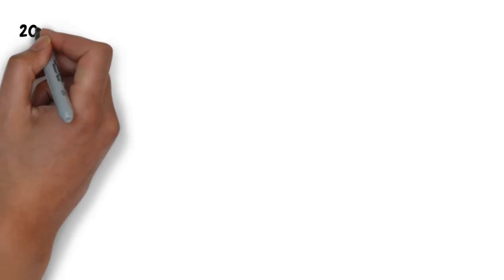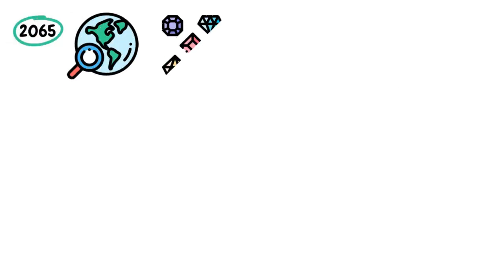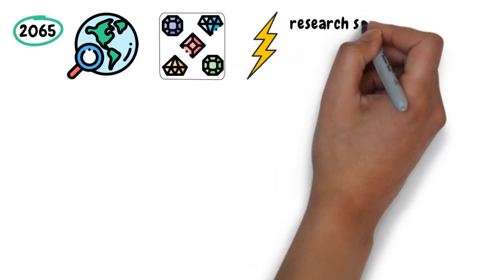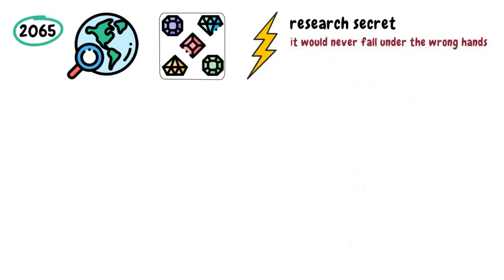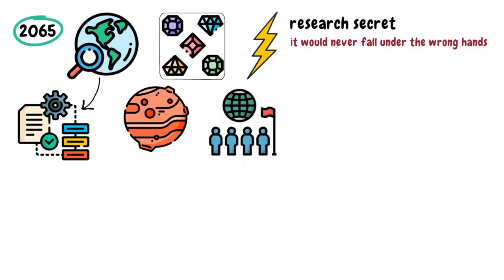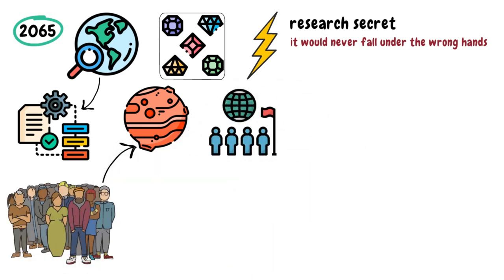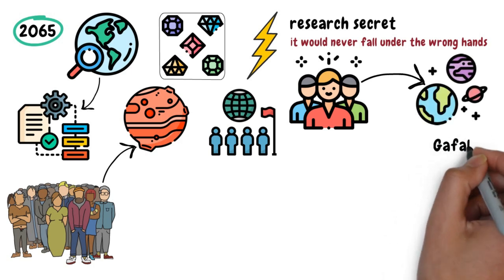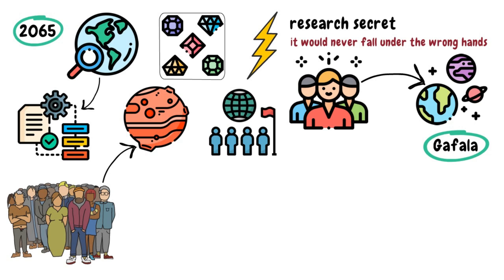In the year 2065, a research facility on Earth found a rare gem that had never been seen before. After many experiments, they found that the gem holds a tremendous amount of energy that can change the course of the future. The research facility kept the research secret so it would never fall into the wrong hands, believing it could be a game-changer for the colonization process happening on Mars. By this time, Earth was partially inhabitable. People who could afford to trip to Mars left, and many were left behind. The research facility built a base on Mars, and after sending many excavation teams to different planets, they found a source on a planet they called Gefala — and that's how the project was initiated.